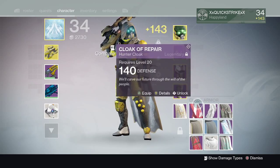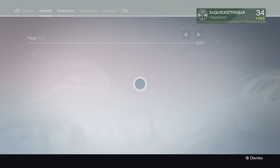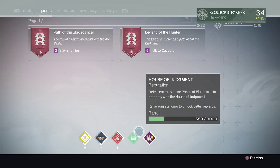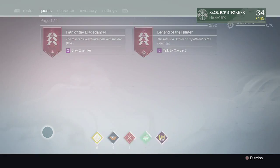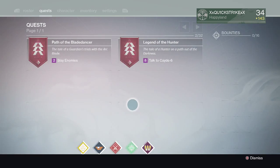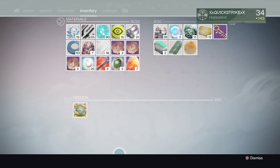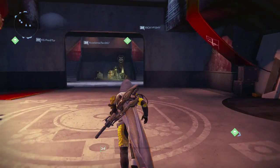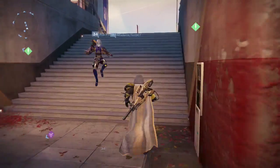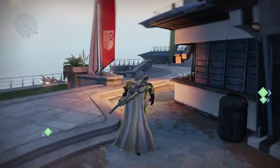Let's keep going — boom, new menu change: the quest page is here. As you can see all your quests will be here, and all your reputation for everything from the Queen to the Cryptarch. Let's go to the inventory — as you can see your bounty slots are now, I think, 15 bounty slots, which is pretty cool. But other than that the inventory hasn't really changed.